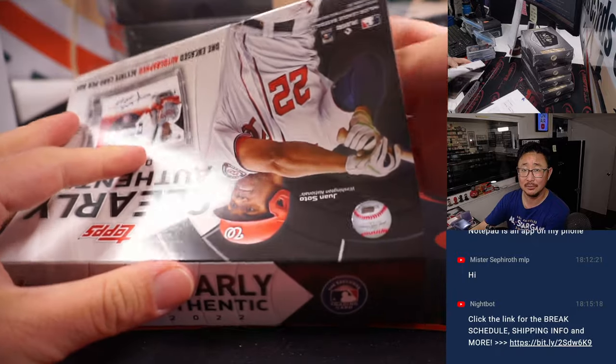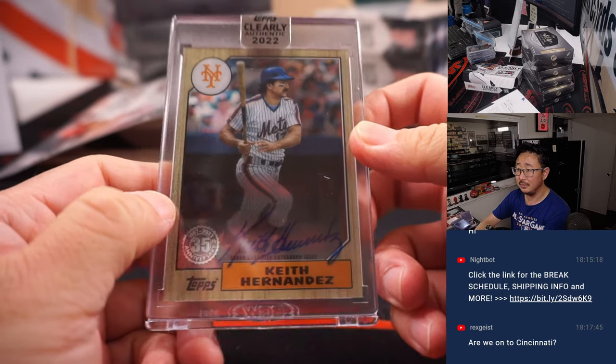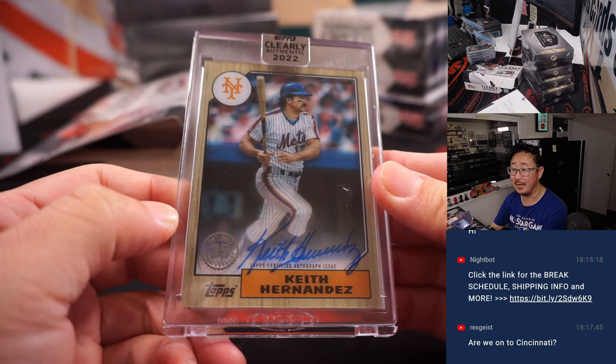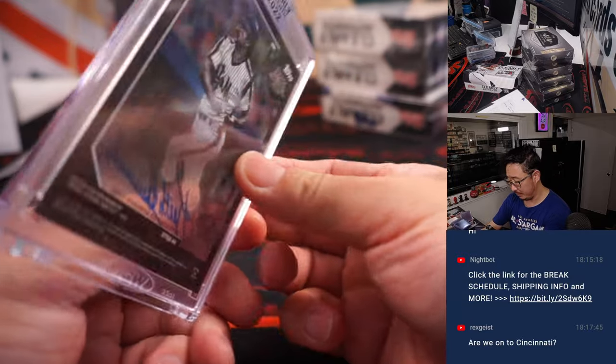Day-to-day cards coming up — day-to-day, Rex. We're on to Cincinnati. Keith Hernandez, Mets — that's Simon with the Metropolitans.